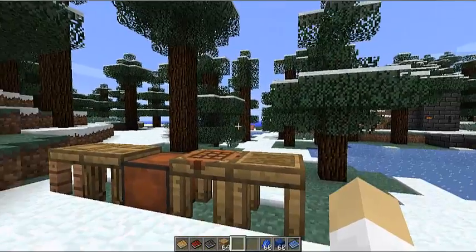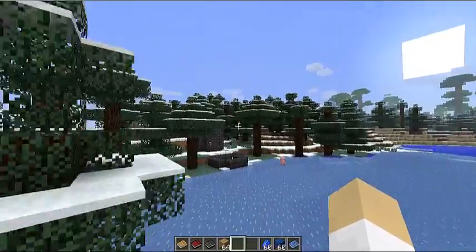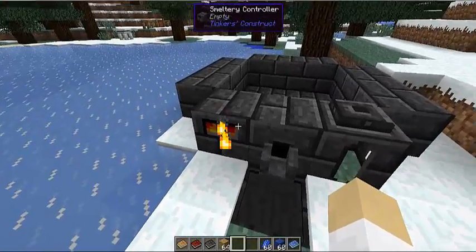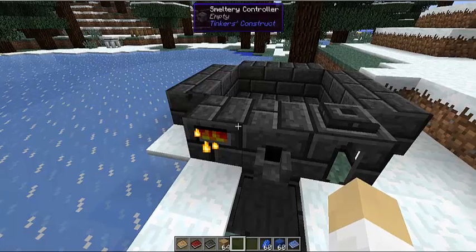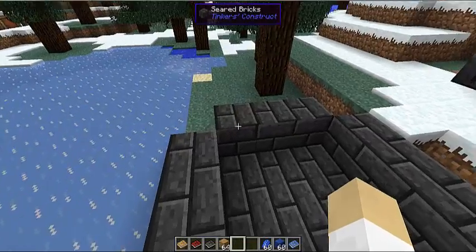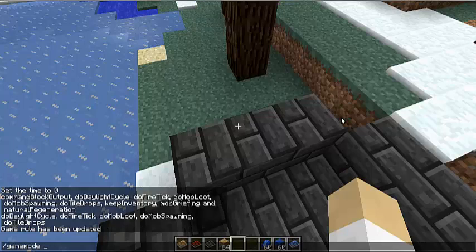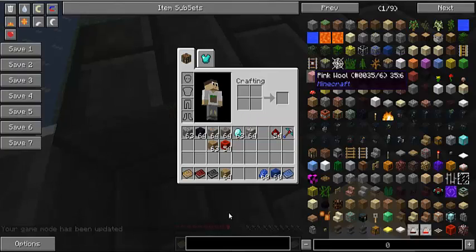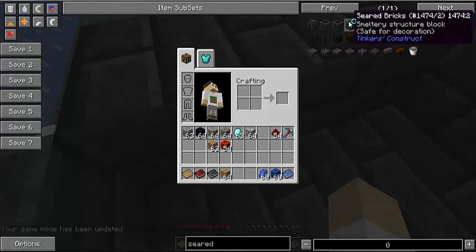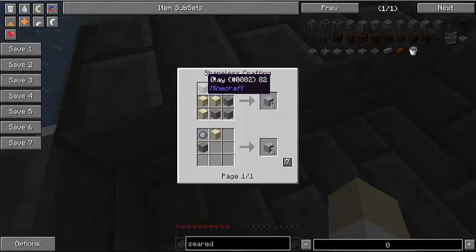That is a really good pick, but it's not the best. If we come over here, you can see how to make a smeltery. The smallest smeltery you can make is three by three of seared bricks. Seared bricks are crafted like so — if you search seared bricks, you need seared brick grout. Grout is crafted just with sand, gravel, and clay.